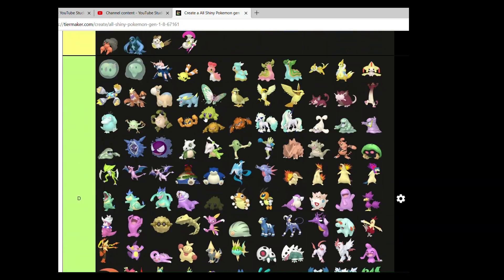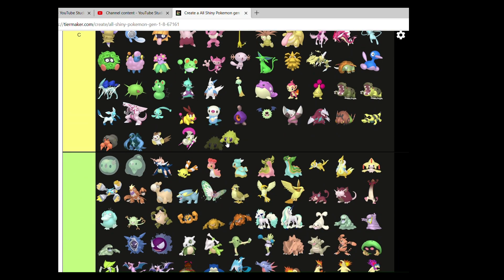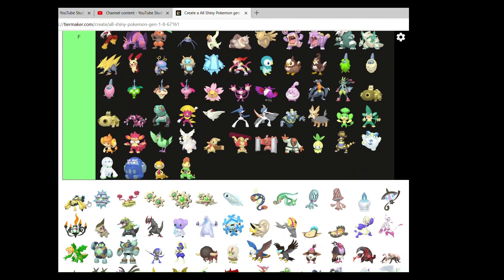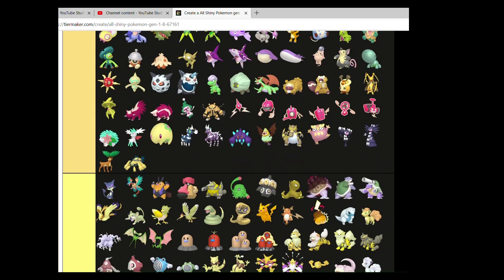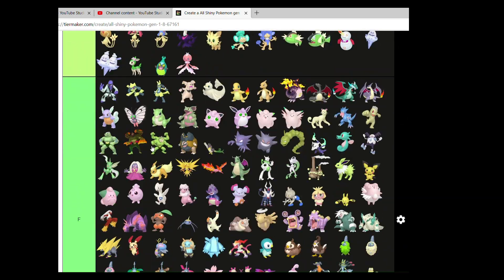Joltik and Galvantula — C for Joltik. Galvantula can go a bit higher. I think Galvantula is just a tad bit better.